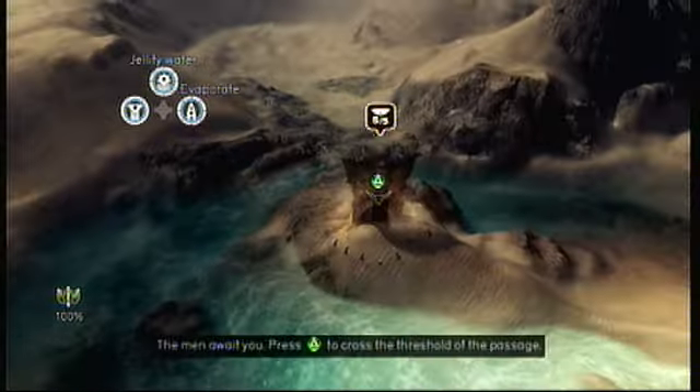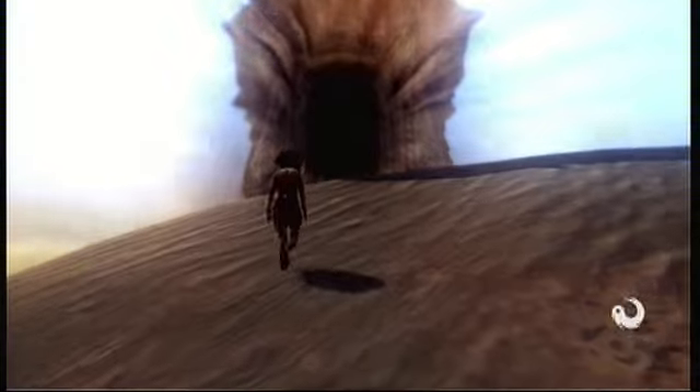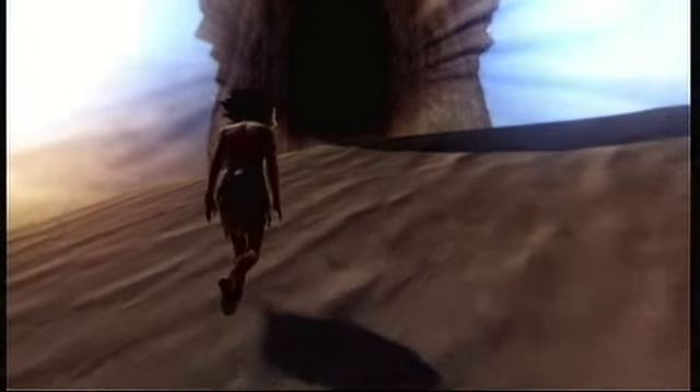Step five: head over to the passage. If it's surrounded by water, you have multiple possibilities — use jellified water and cover a path to the passage, use evaporate to completely remove all water from the map, or simply create a bridge. Once done, you complete the level.